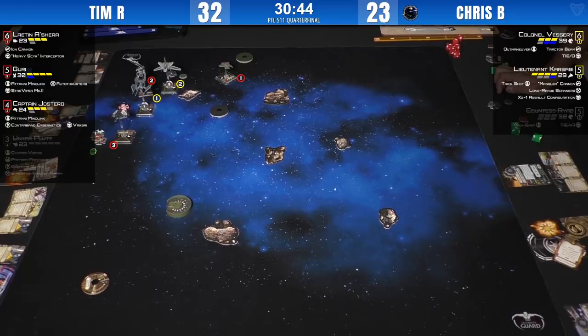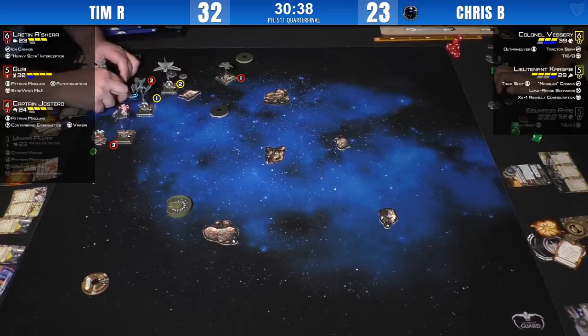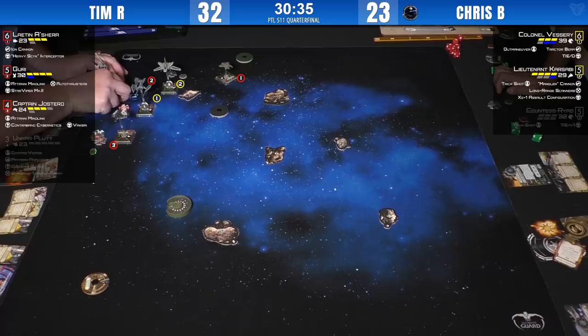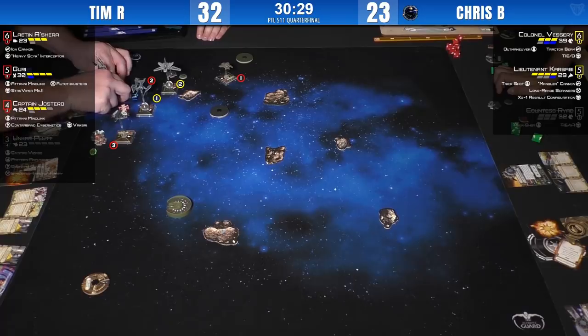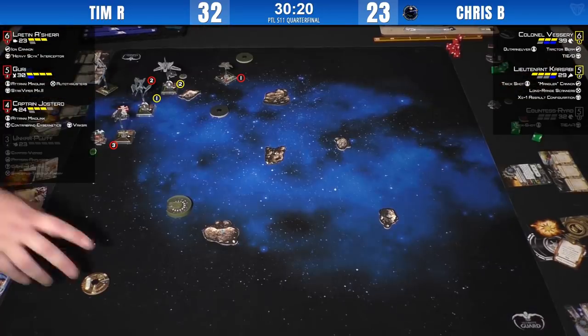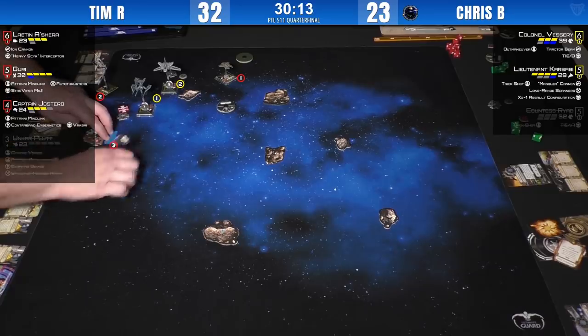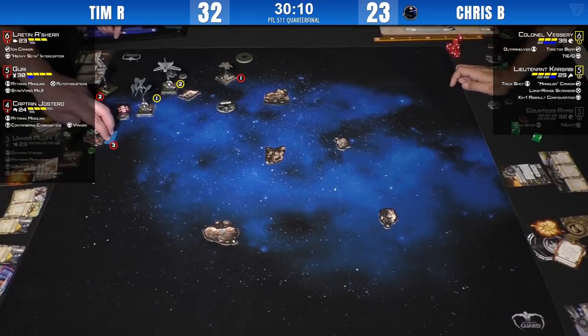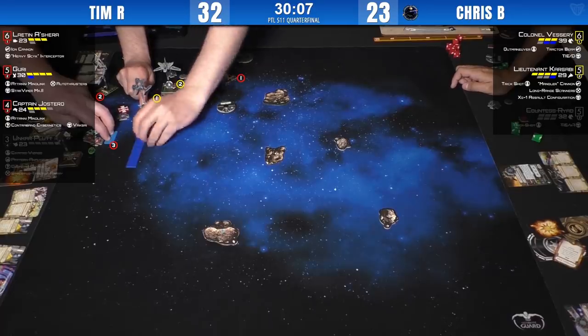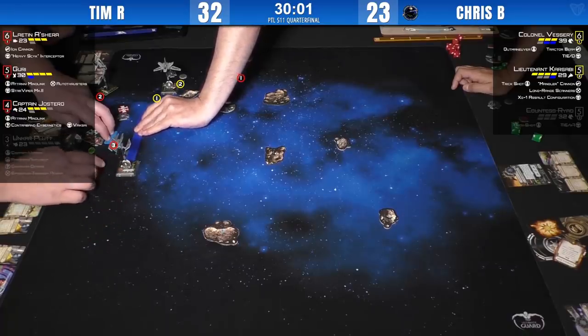Four forward from Guri — here's where we may see that barrel roll. It puts her in a fun position — parallel to Karsabi. Maybe not quite at range one, maybe off the board. The model being kinked skews the perspective a bit. They're definitely going to check that. I see what Tim was going for. There's the 4K from Vesary, being predictable. He's going to get into a jousting match with Justero, which may not always be the best choice — but Vesary is a jouster too.